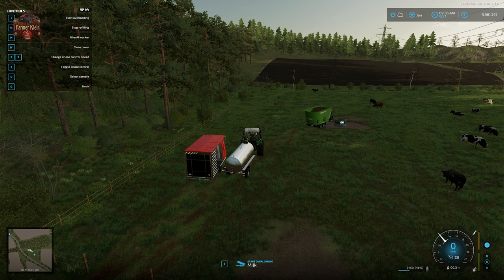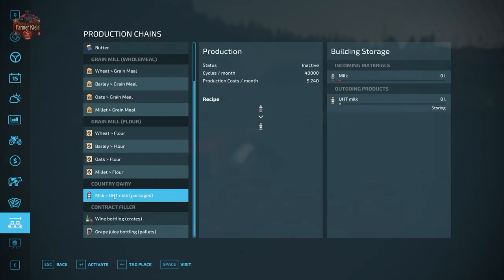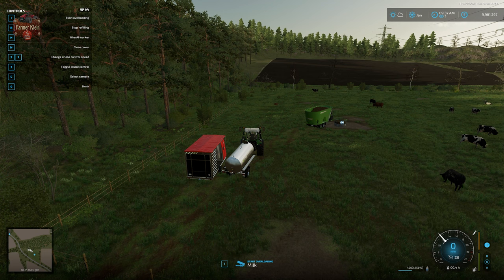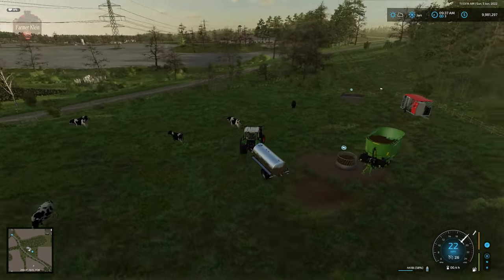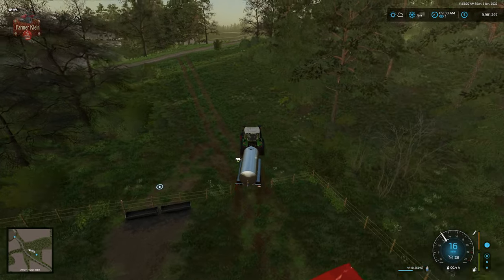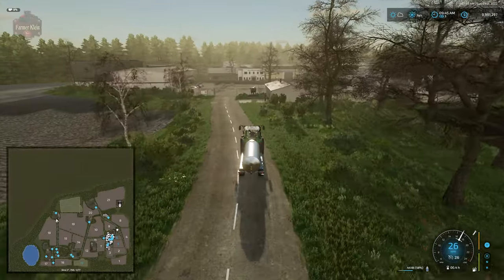Right now the best thing to do with respect to the Country Dairy is to flip this over to selling, because there isn't a way to output hydrogenated milk and there really isn't a use for setting it to distribution. Now we've pulled our milk out of the mobile parlor - let's go ahead and take it down to the Country Dairy, which is over here between fields 18 and 19.